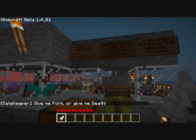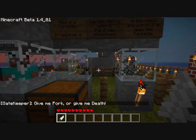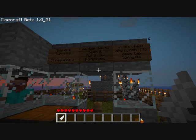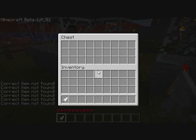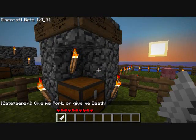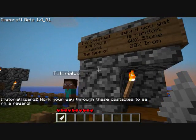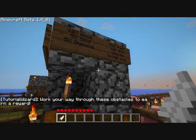Over here is a turnstile — the turnstile is actually the fence block right there. It requires a certain item to open it. Put three raw pork chops in the chest and punch it to open the turnstile. So we punch it — correct item not found. Over here, this chest will give you a sword. The type of sword you get is random — there are percentages. This chest can also only be looted once.